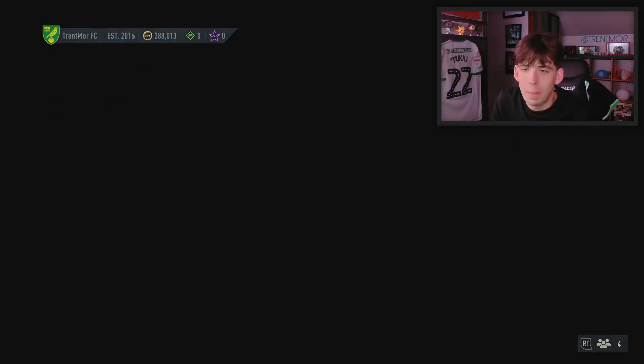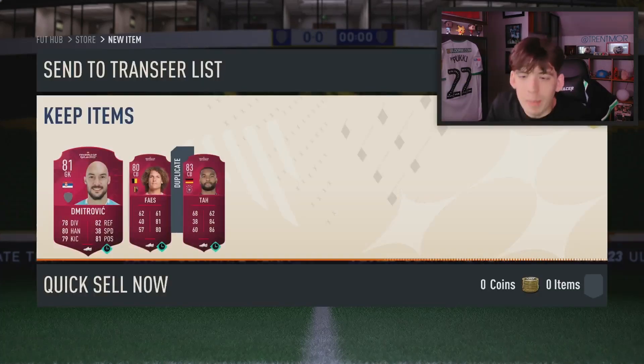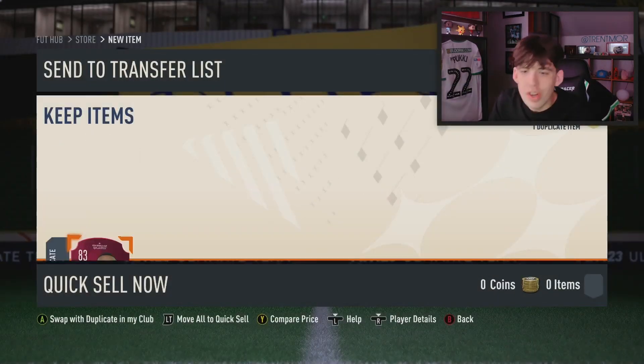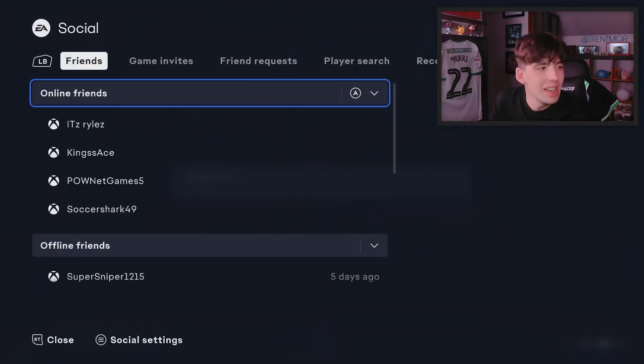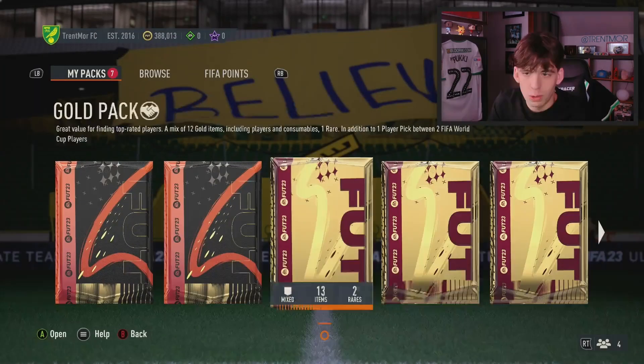Oh, we have another World Cup pack — I did not realize that. These World Cup packs are getting out of hand. They are becoming extremely, extremely annoying because they are in every pack, every SBC that you complete. EA, get rid of the social tab.